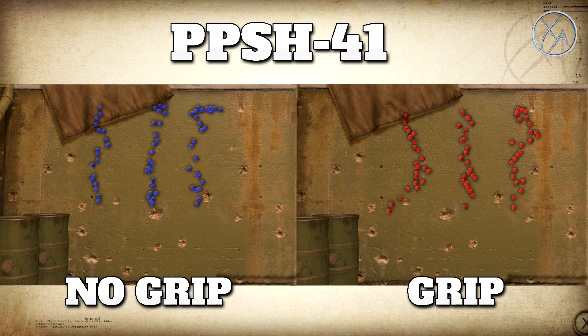As for the PPSH, with no grip you've got pretty much straight vertical recoil with a little bit of side-to-side sway. It reaches a maximum magnitude and doesn't go higher. When you put the grip attachment on, that magnitude stays exactly the same, which makes sense because the grip attachment generally doesn't affect magnitude values. Overall it seems like a very similar type of recoil — I don't really see much difference between having no grip and having grip attached.